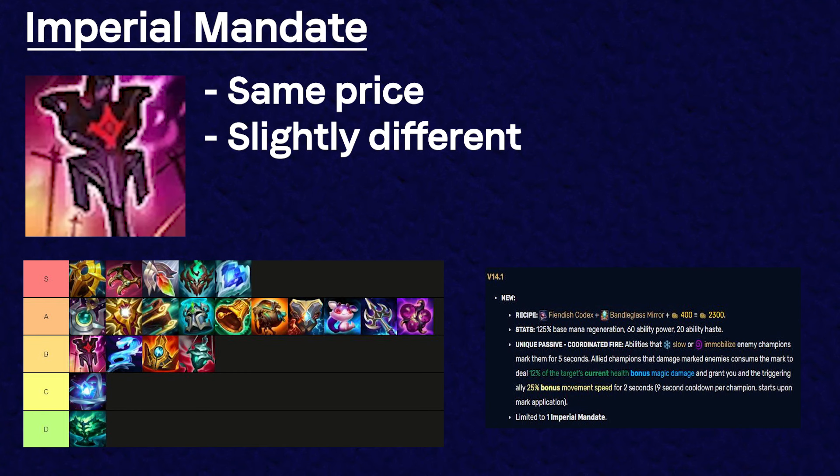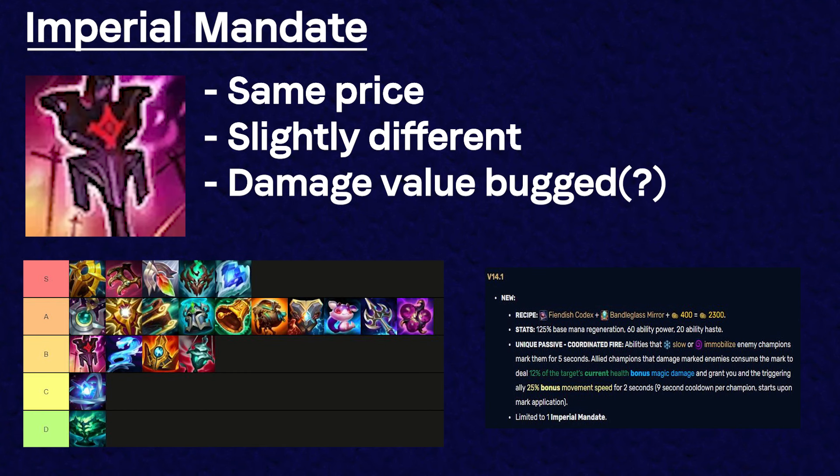Imperial Mandate was changed so that it deals all of its damage once a mark is consumed, doing 12% of the target's current health, but its cooldown per champion increased to 9 seconds. I'm not really sure if it's any better because the item value is bugged and doesn't show how much damage it has done, but I think it's a decent item so I stuck it between A and B. Hopefully Riot shows the damage next patch so we can gauge how much it's actually doing.